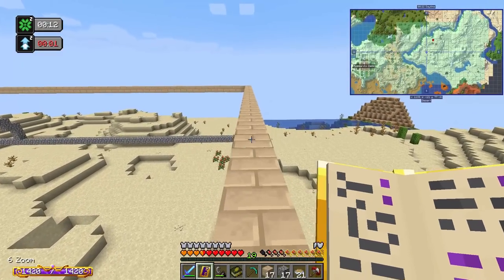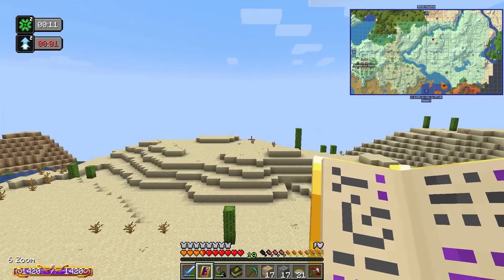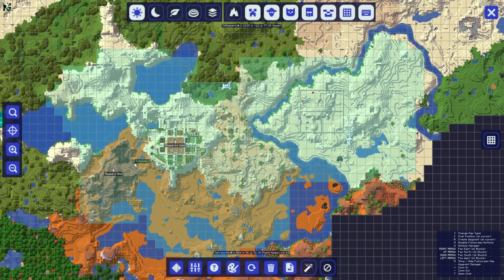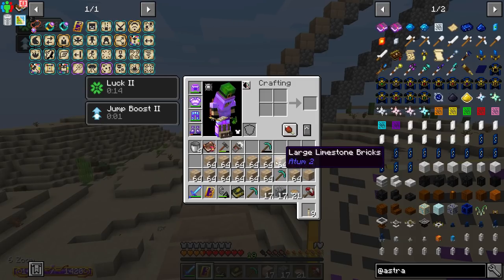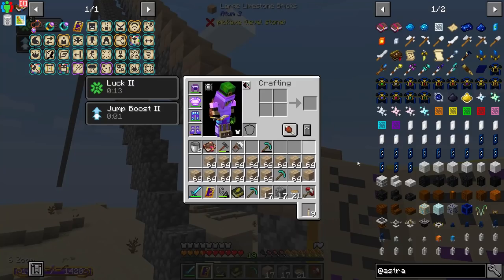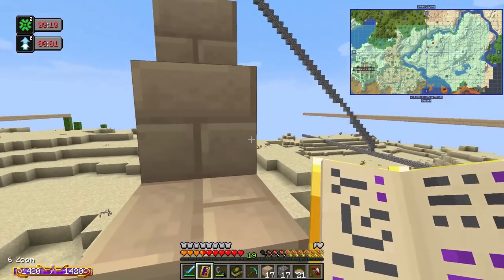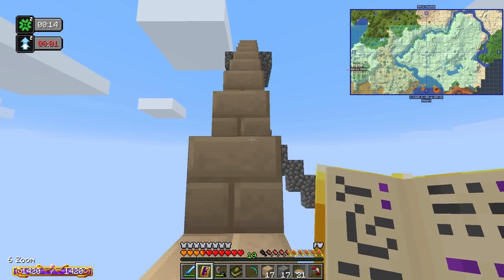This pyramid and any additional ones we build will be the site of a lot of our automation, somewhat centralized here. The rest will mostly be decorative structures and our manual starting base. I'm disassembling the pyramids we conquered for limestone bricks — originally building in sandstone but switching to limestone. Once we need more, we'll set up a limestone cobble gin, just like we did with sandstone.